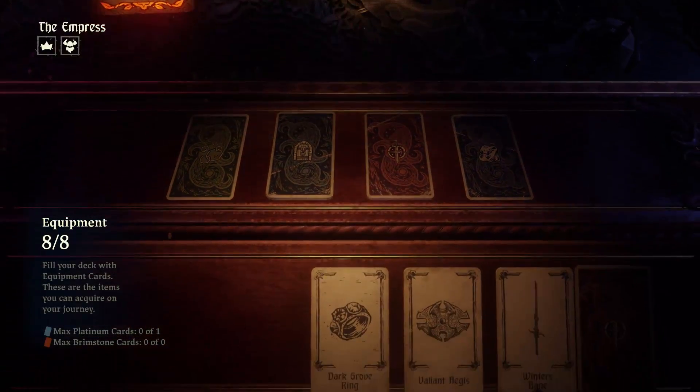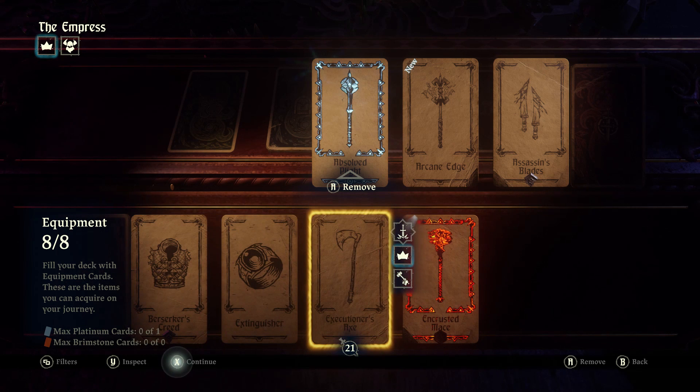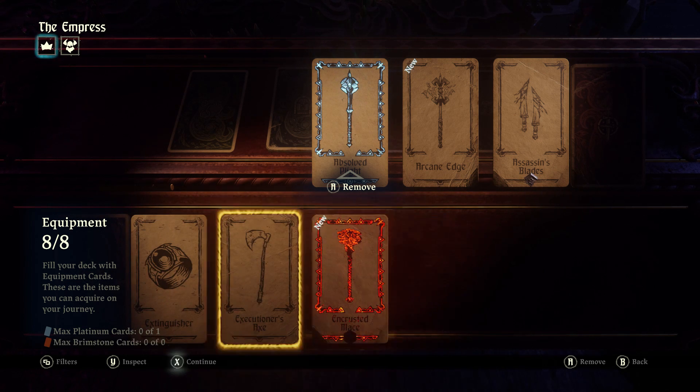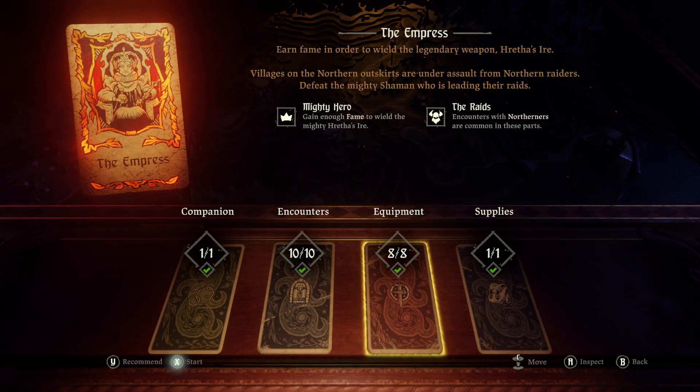As for equipment, anything that can give you fame is good, but there really isn't that much beyond the Executioner's Axe — and obviously you need to have the Encrusted Mace. Beyond that, there's really not much you can do, so let's get this started.